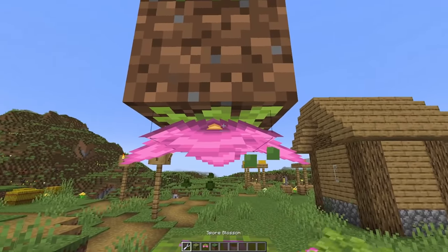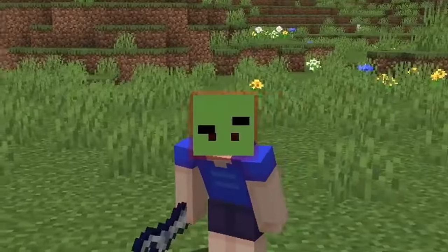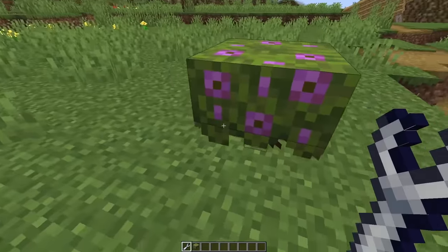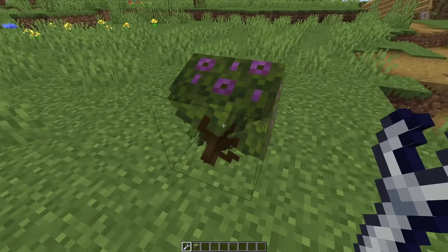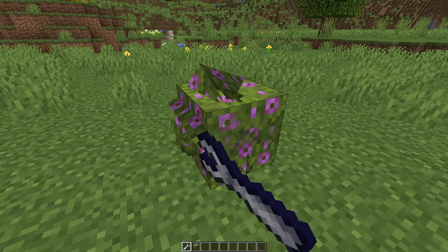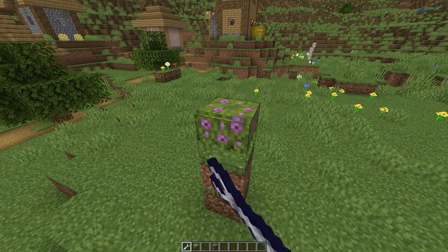This already opens the floodgates for a lot of wacky builds, but here's where it gets even better. With the wrench, you can sneak and left-click to copy the block in front of you to the wrench, and then when you left-click, you paste it, meaning I can keep pasting this azalea into this same block over and over, which in theory will allow me to make some pretty wacky things.